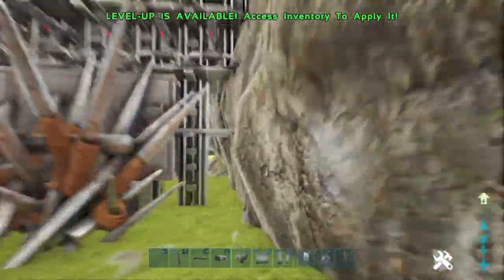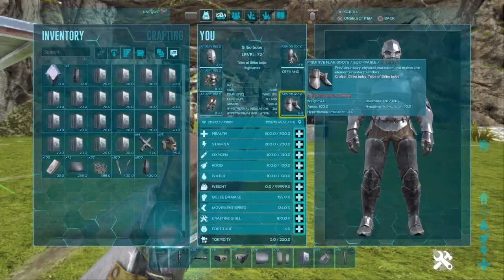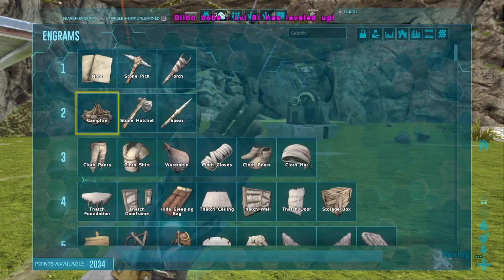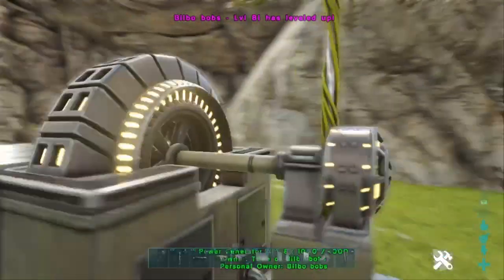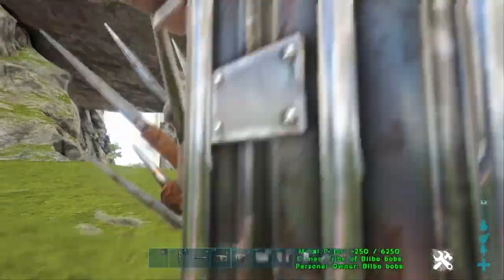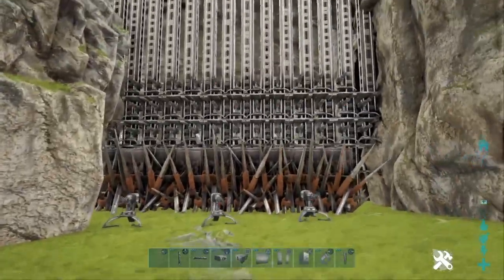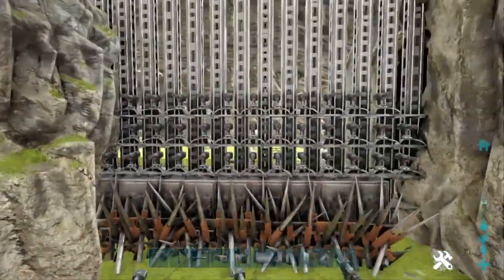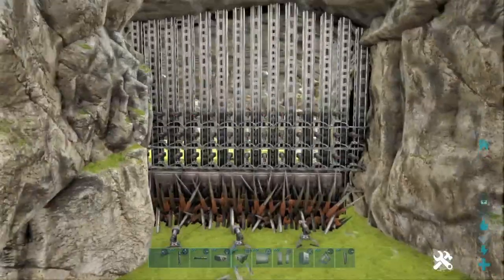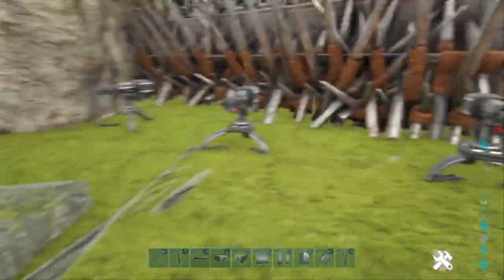I'm back — everything's been turned on now. As you can see my generator is running and all my turrets are in range of the junction boxes. You can barely see the wires even from this height — no way you'd see them with all the gunfire going on.